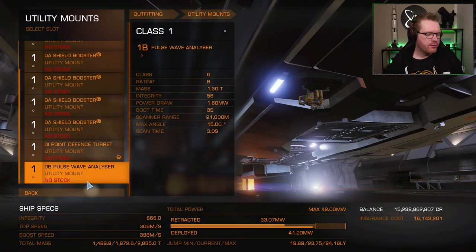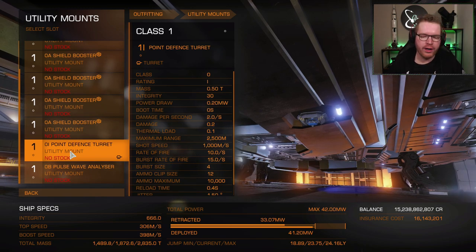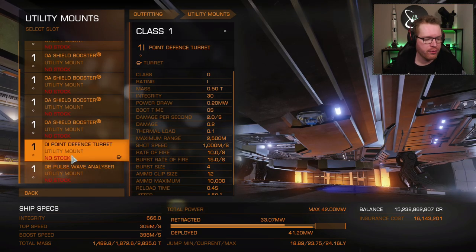For the utility slots, I have a pulse wave analyzer and also a point defense. The important thing is that you put the point defense down on the belly of the ship — that's to prevent people from sending out hatchbreaker limpets and breaking up your cargo hatch and taking your cargo, since the pirates will try to steal your diamonds if you don't kill them quick enough.